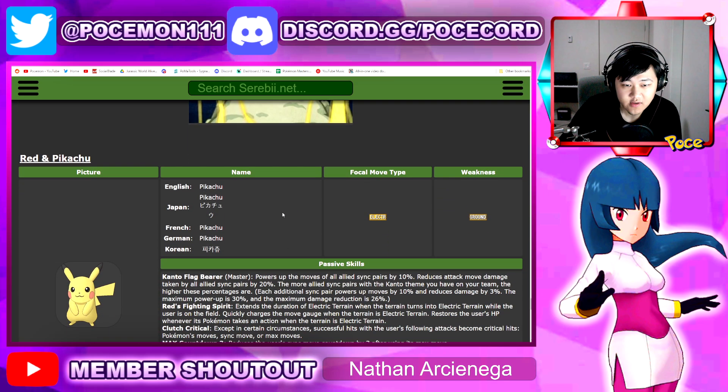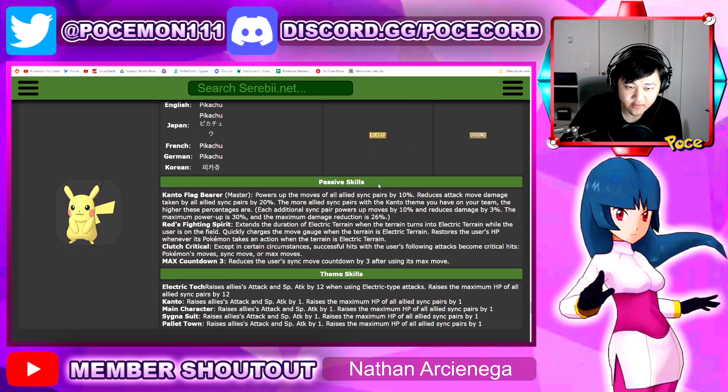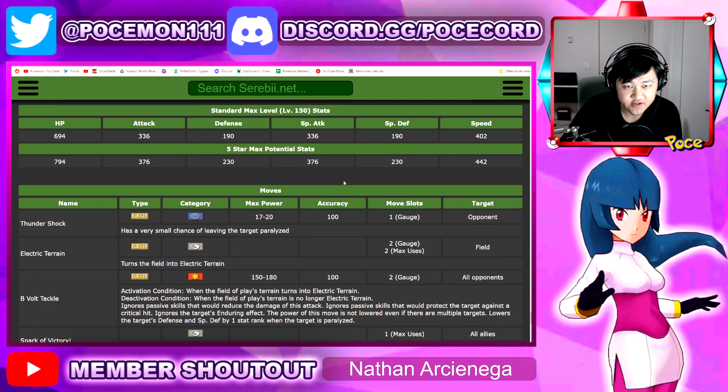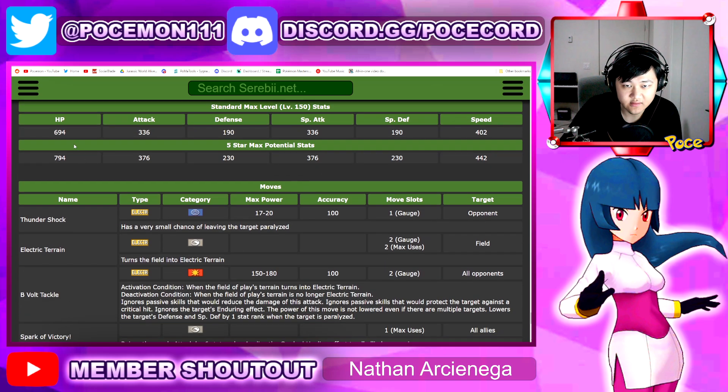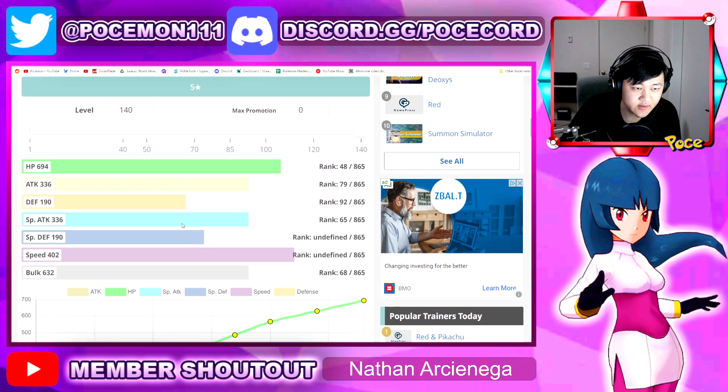So that's Mine's Cave, very very cool. And then we have Pikachu over here — Pikachu which is electric with ground. Let's check out the stats. I'm assuming this is just gonna be 150: 694 HP, 336 special attack, 336 physical attack, 190 on both defenses. Let's just check on GamePress to make sure.